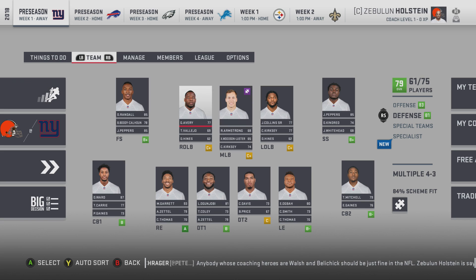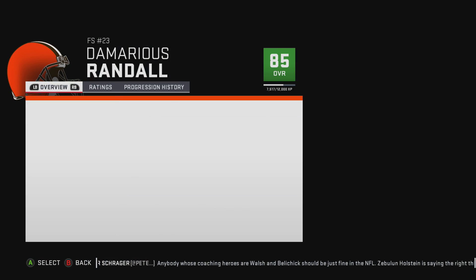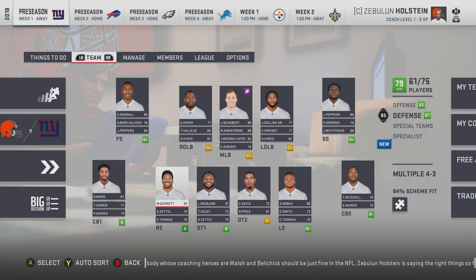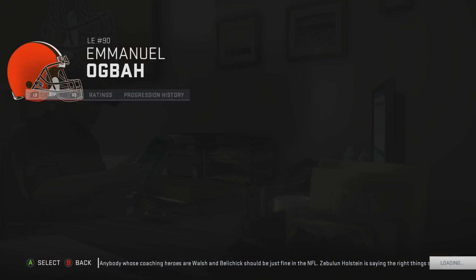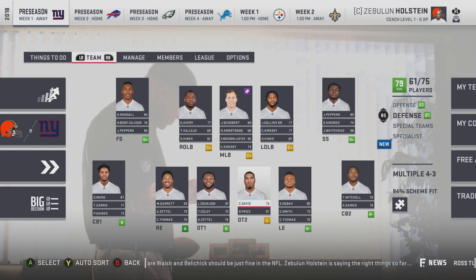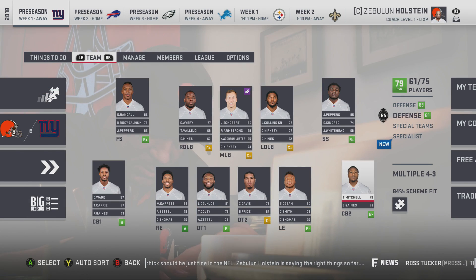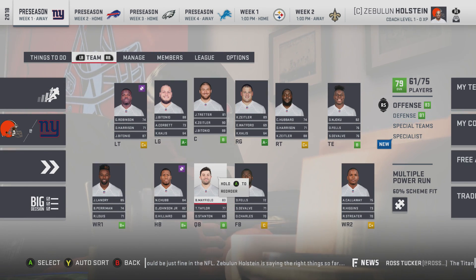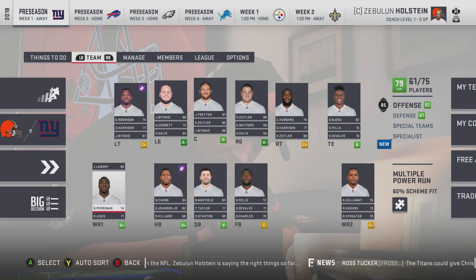Jamie Collins is dead and costs a lot of money. Jabril Peppers is pretty solid though. Demarius Randall — the Packers tried to put him at free safety, you know, maybe just a thought — instead of trading away your players for backup quarterbacks, maybe just try them at a different spot first. They've got young players, but I just don't see it. Hopefully it works for us though.